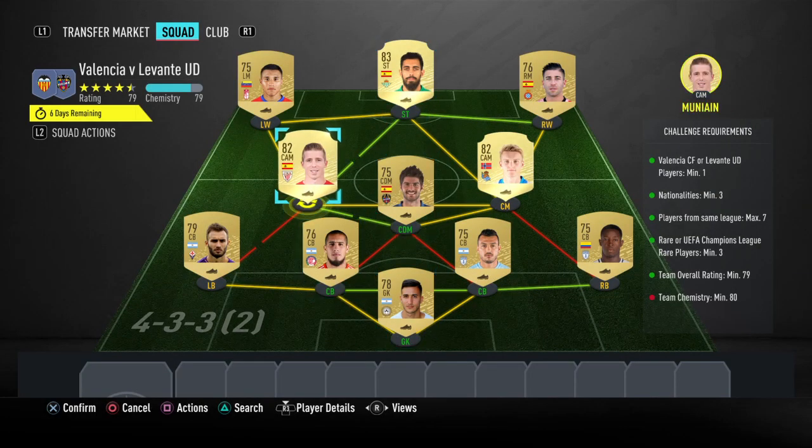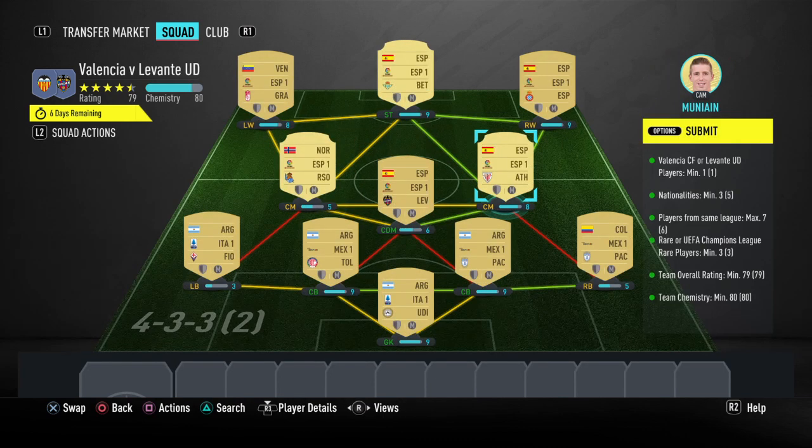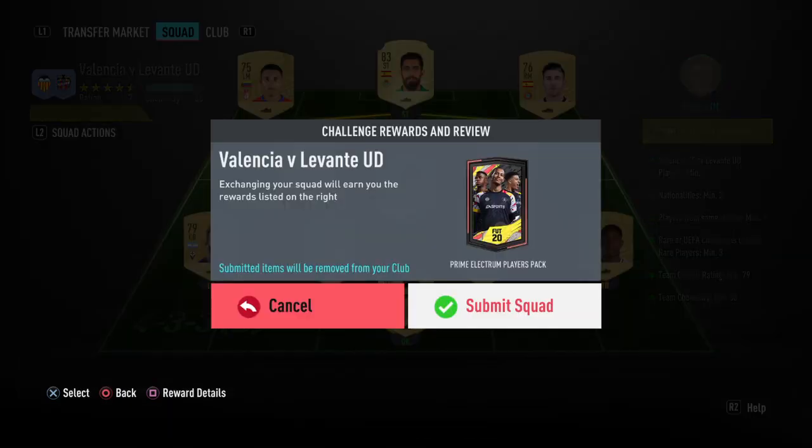I just need to change players around to get the chemistry — that is Odegaard and Munayina that way around. You can see there: no loyalty, no position changes on this squad, and we have completed it. I can submit it now for a Prime Electrum Players pack.